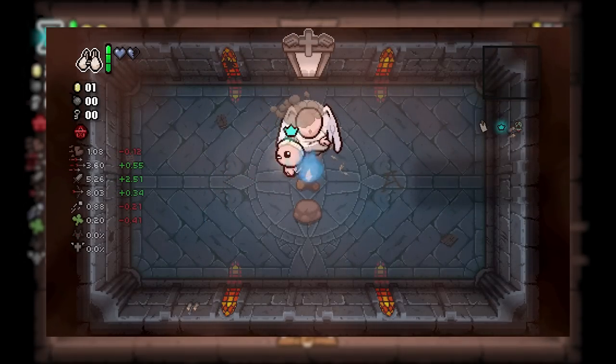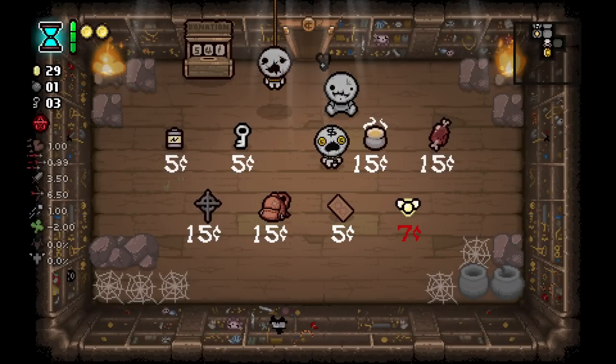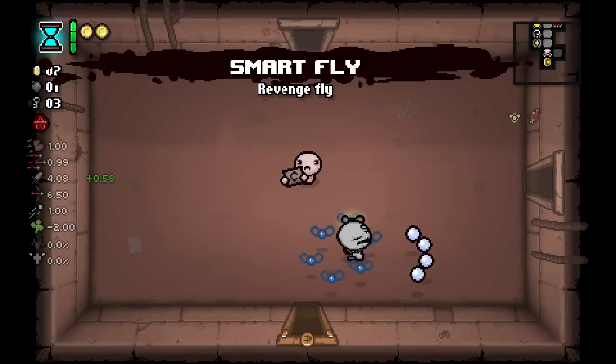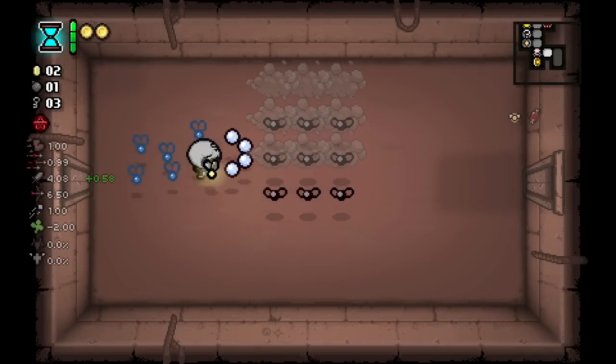But if that's true, then because he picked up Dinner, Act of Contrition would then become a boss trap pool re-roll, right? And yes, that is true, which puts this back on square one. Where did this extra angel room pool item come from?